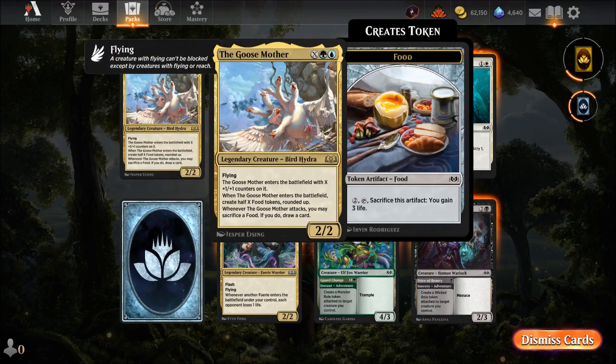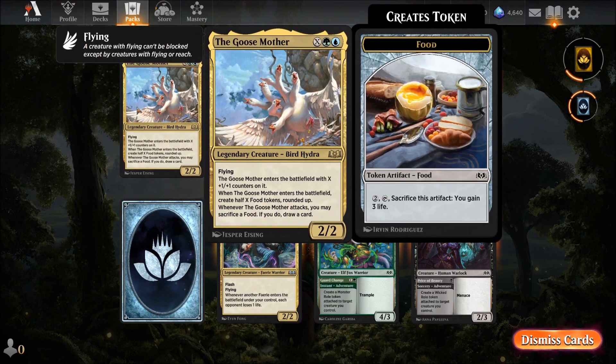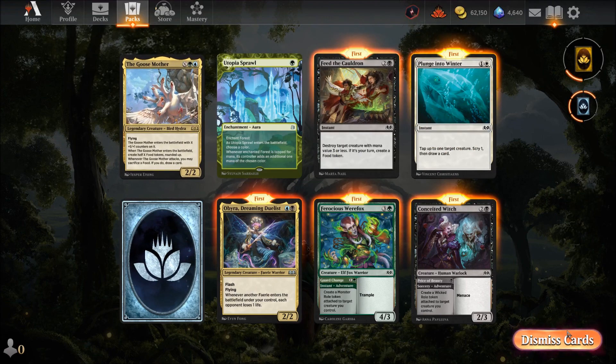And that's the third Mother Goose — is the game telling me to go Simic? I'll look at the other decks later on.